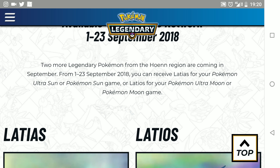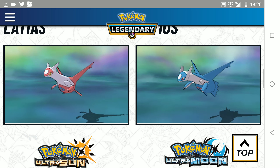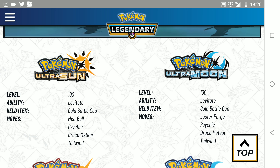You can receive Latios for your Pokémon Ultra Sun or Pokémon Sun game, or Latias for your Pokémon Ultra Moon or Pokémon Moon game. These are the Pokémon that you can receive — Latios or Latias. In Ultra Sun and Ultra Moon, they are capped at level 100.